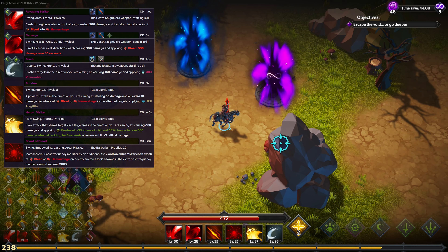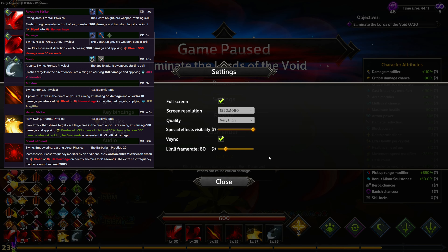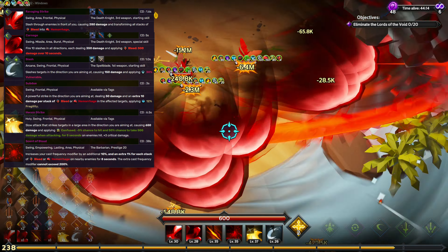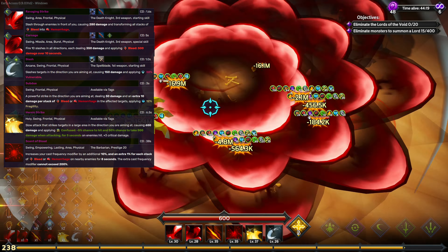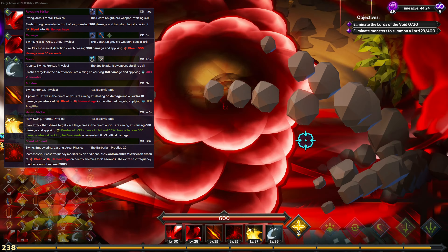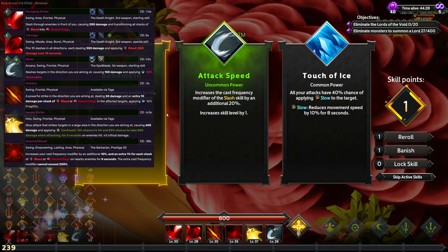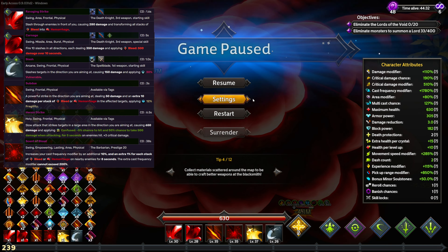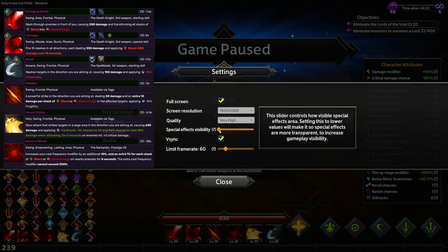Ravaging Strike and Carnage are your starting skills with this build. Carnage will apply map-wide bleeds to enemies as a pulsing slash nova originating from the Death Knight and going out to the edge of the screen. Ravaging Strike will convert bleeding stacks into Hemorrhage. Hemorrhage is an amped up version of bleed — not only does it apply the bleeding damage, but it also has a 40% chance to apply the damage again whenever the enemy moves. This actually deals decent damage in and of itself, but the main reason we are taking it is to amp up our Scent of Blood.